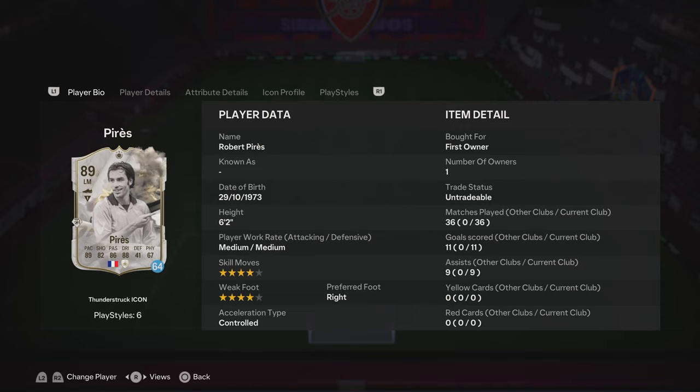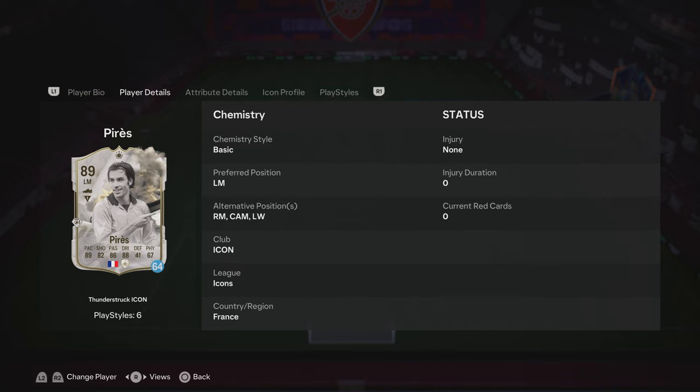What is going on guys, Adam here at What The Footy Ace. Today we're going to be reviewing Robert Perez's Thunderstruck Icon card. It's coming in with medium/medium work rates, four-star four-star for skill moves and weak foot, and controlled acceleration type. You can play him at left mid, right mid, left wing, and CAM.